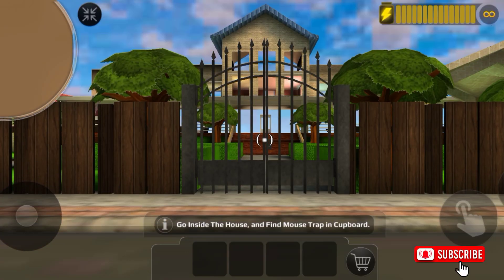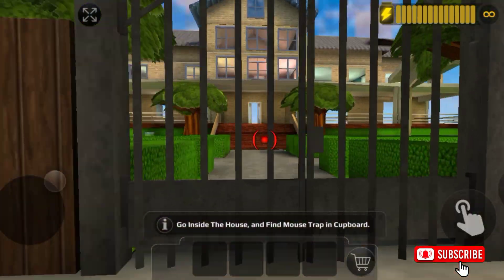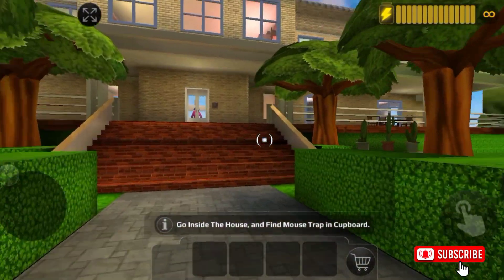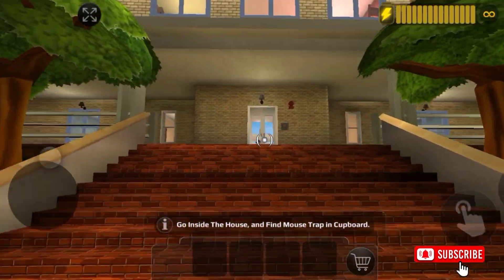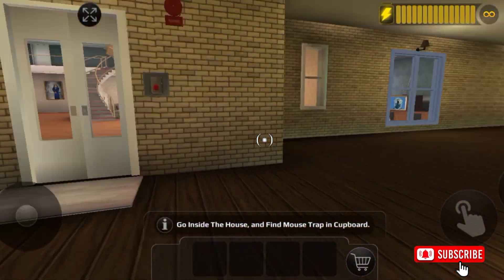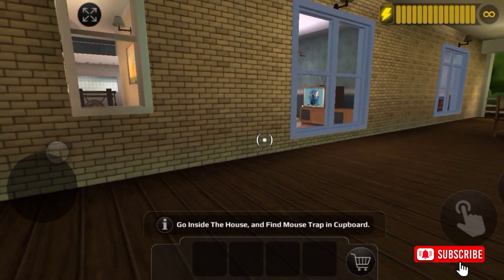Basically, we are going to break Granny's hands. Now we are going to interface the gate. Granny is showing us what is happening here. We are listening to the house. Now we are going to interface the house. Now we are going to interface the TV here.